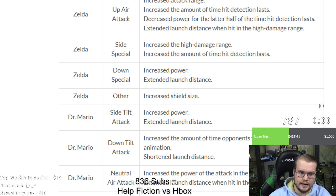Zelda up air extended launch distance when hit in the high damage range, so it scales better and gets even stronger at higher percentages. Side special: increased the high damage range and increased amount of time the hitbox is out — so it's out longer.